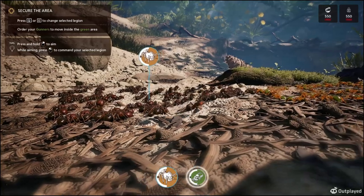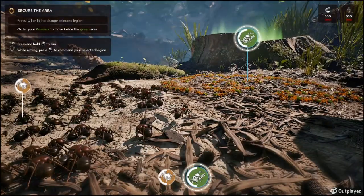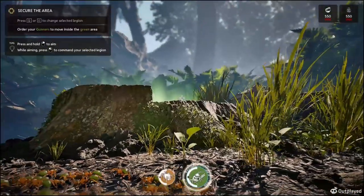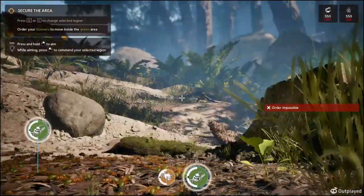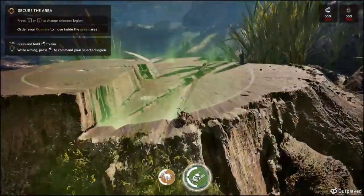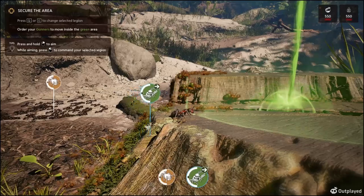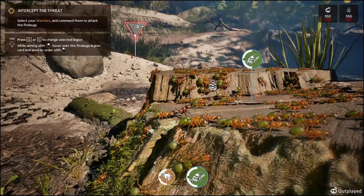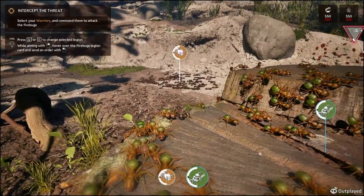Q and E changes the legion. Now we're doing the spraying legion. So you right click and then to command you left click. A wood ant is controlling — it looks like a weaver ant. And then there's another one down there — big-headed ants maybe.